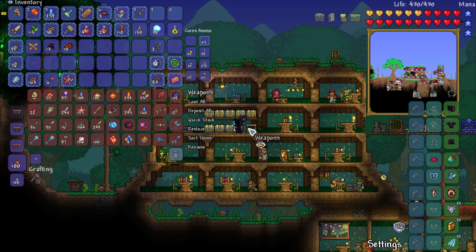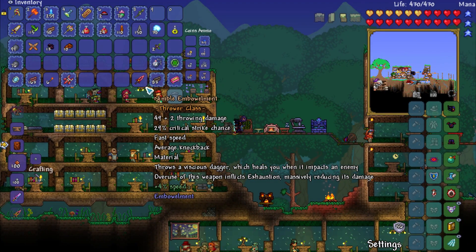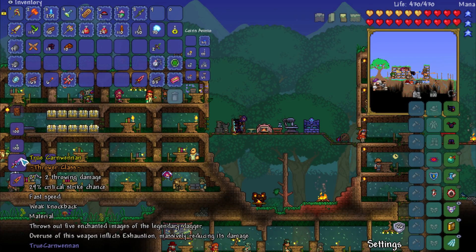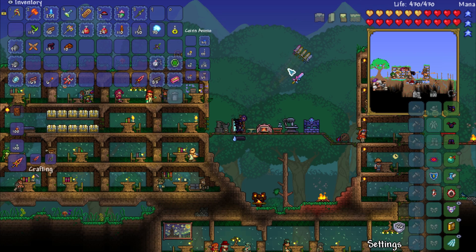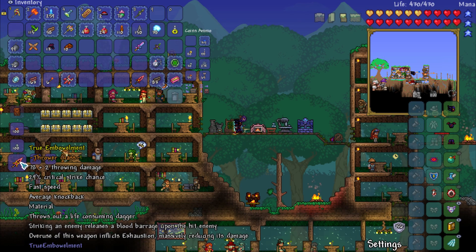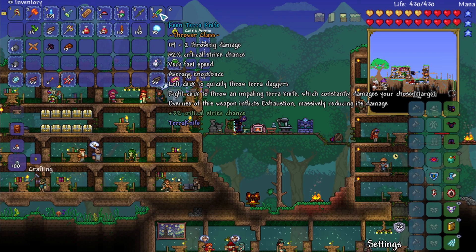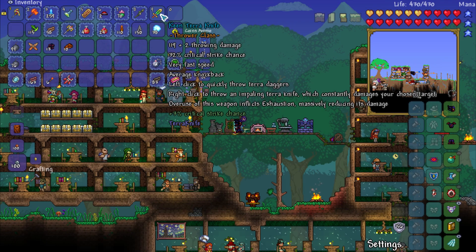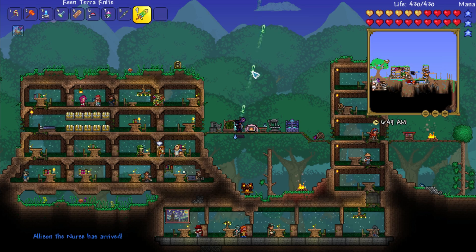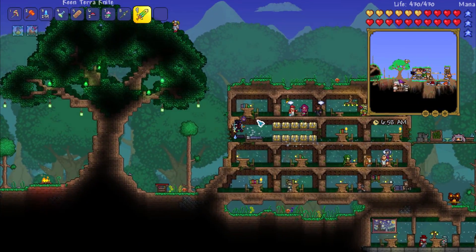Half an hour of farming later, it was well worth it - we're about to craft a mega weapon. I like this because it's kind of a variant of something I was talking about at the start of the series about people that make Terra Blades and the Night's Edge and such. So here's what we're making: we're going to make a True version using the hallowed weapon we got - this now becomes this, which is amazing. Instead of three daggers it's now many, many more. And then we're going to make a True Emowelment, and then you slap these two together and you get a Terror Knife. Left click to quickly throw terror daggers, right click to throw an impaling terror knife which constantly damages your targeted foe. Amazing, I absolutely love it - it's exactly what I wanted.